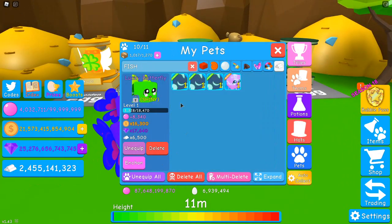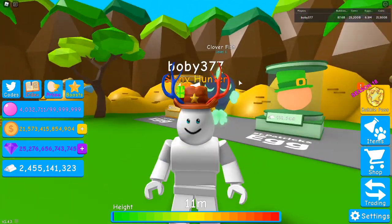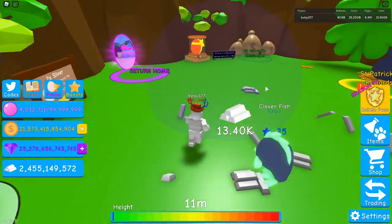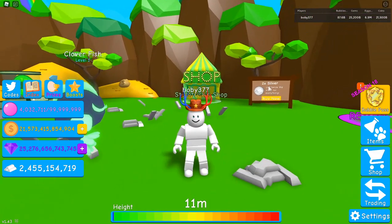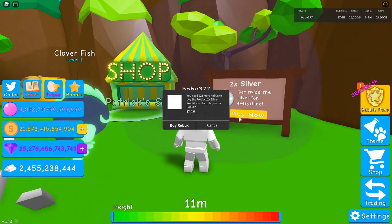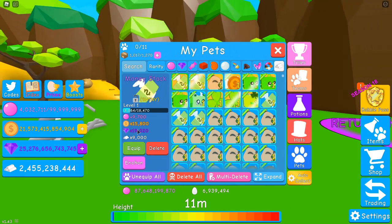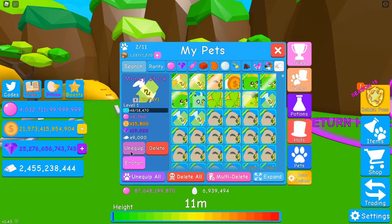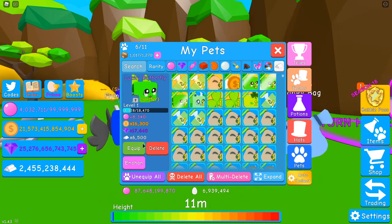The Clover Fish is a really cool pet — like a mini koi, one of the coolest pets in this update. To wrap up: collect silver, get shiny epics instead of legendaries, and please buy Auto Collect. It's going to help you so much. Anyway guys, I hope you enjoyed this video — I'll see you in the next one!